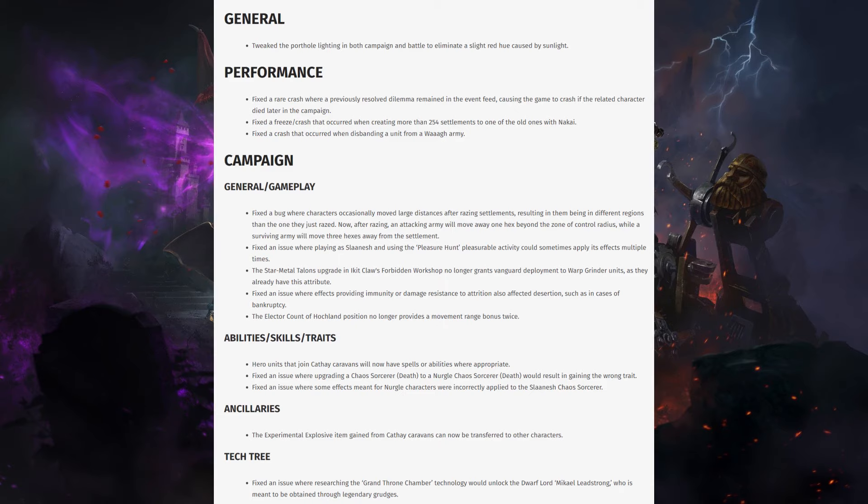It's very well structured. General: tweaked the porthole lighting in both campaign and battles to emulate a slight red hue caused by sunlight. On performance, fixed a rare crash where a previously resolved dilemma remained in the event feed causing the game to crash if the related character died later in the campaign. This is something that knocked me out a while back actually — very frustrating, but good to see that's gone.